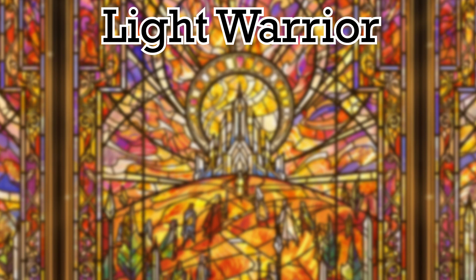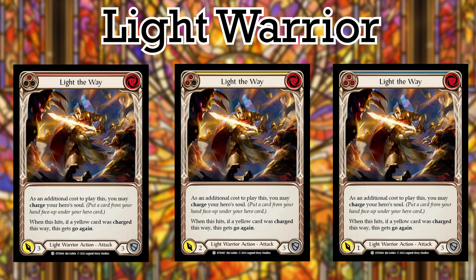The next list we have is for Light Warrior cards. I don't play too much Light Warrior, so excuse my lack of knowledge as we go through these and rate them from worst to best. At number 4 we have Light the Way. I cannot believe how bad this one is, if I'm being entirely honest. You can charge a card to play this, and if it was a yellow card, when this hits it gets Go Again. That is way too many clauses for an upside for a 0 cost, 3 attack action. Definitely a skip for me.